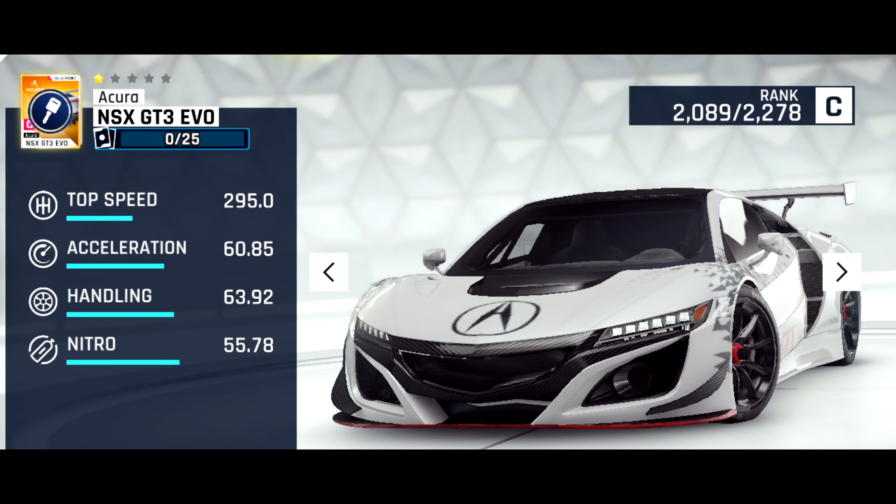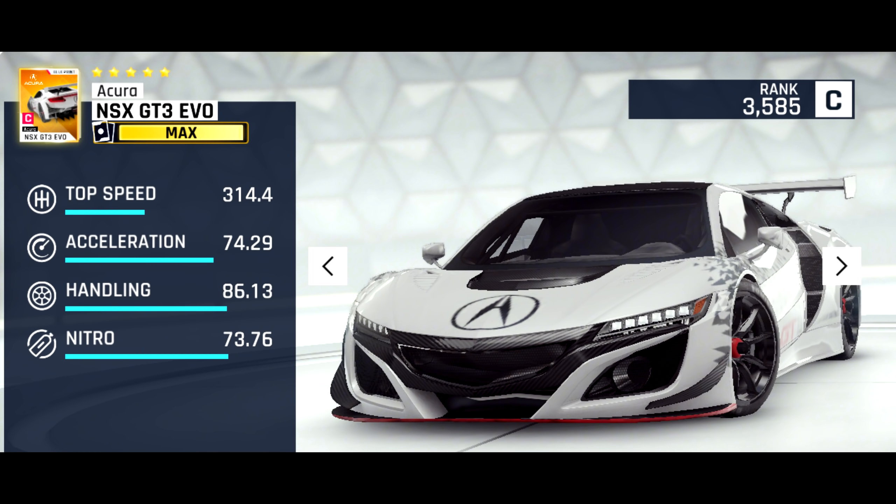Our next new car is the Acura NSX GT3 Evo, which sort of looks like a buffed Pininfarina. It has pretty much the same top speed and handling. The acceleration is worse, but the nitro is quite a bit better. This car again doesn't really look like a new king to me, since neither its top speed nor its acceleration is all that great for its class, but we'll have to see with some tests.